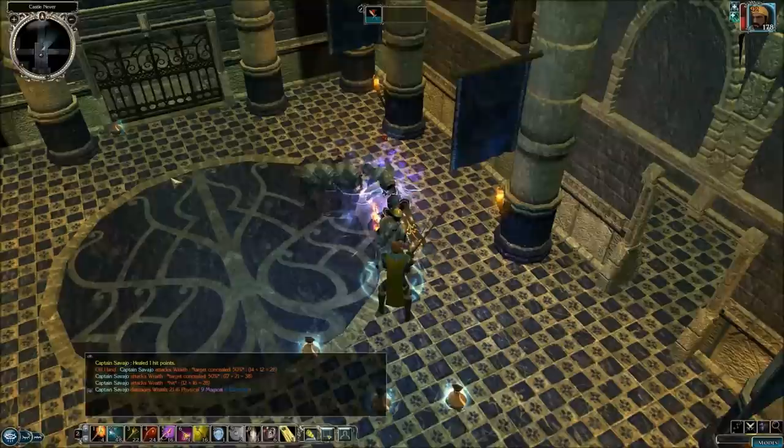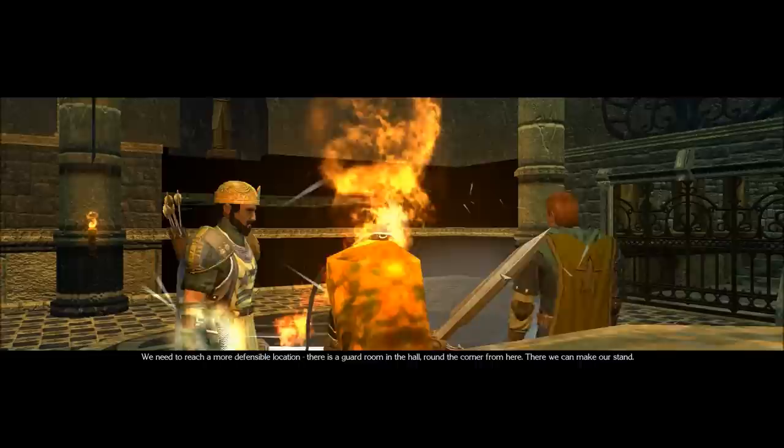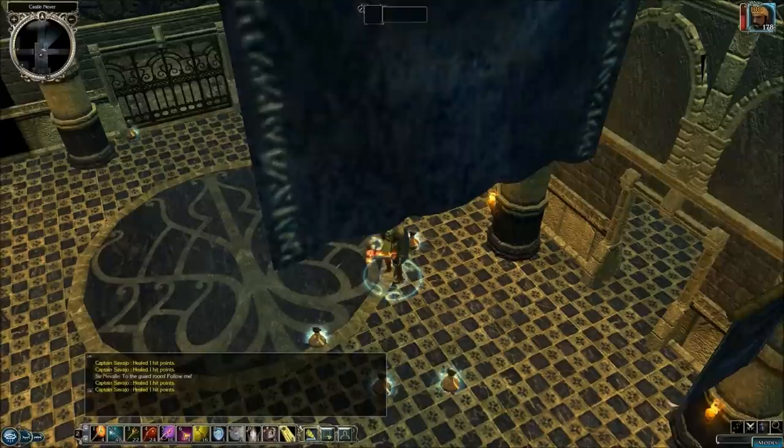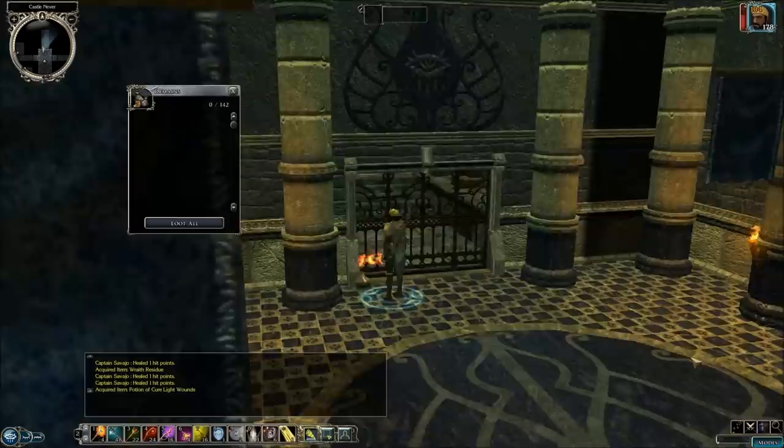It looks like these wraiths can't touch me. I assume it gives pretty good experience — I'll go 43 points. We need to reach a more defensible location. There is a guard room in the hall around the corner from here — there we can make our stand. To the guard room, follow me. But before we do that, we are going to pick up all these bags of treasure, because we don't want to have this stuff lying around.